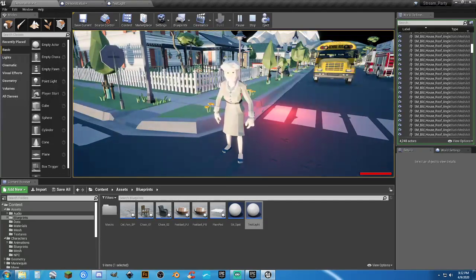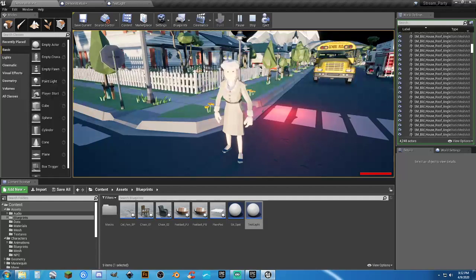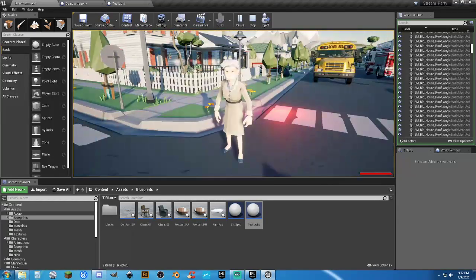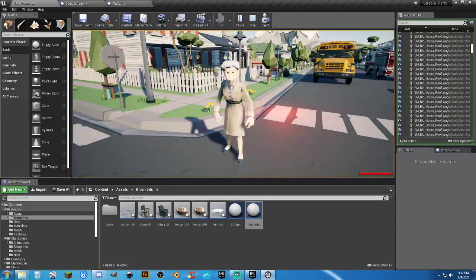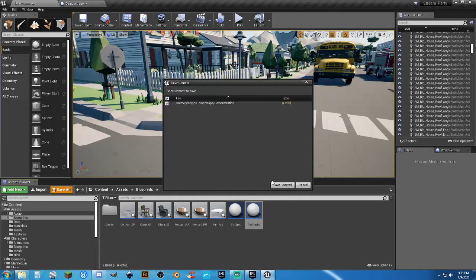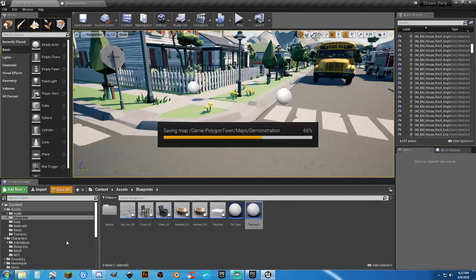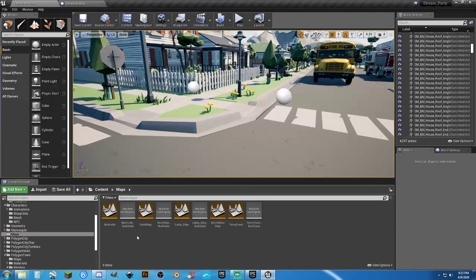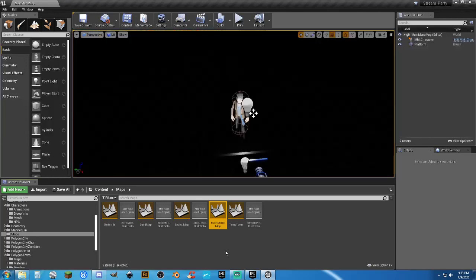I don't see anything. Alright, I'll just have to revisit this — it's going to take too much time right now. Let's actually go back to the main menu and show what I've done so far. Main menu map — come in here to play.